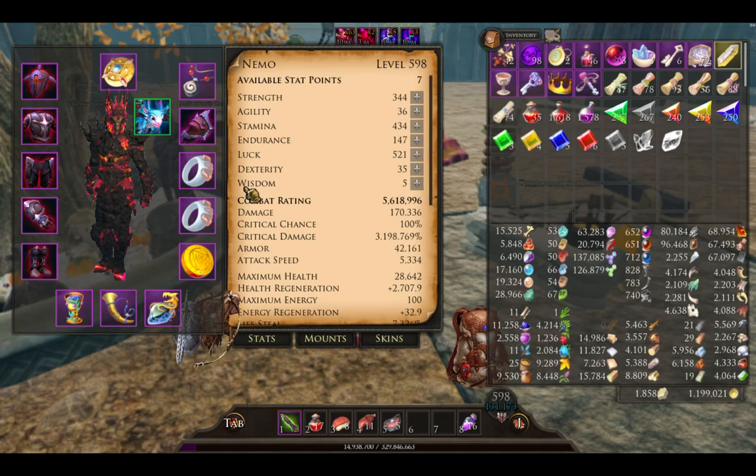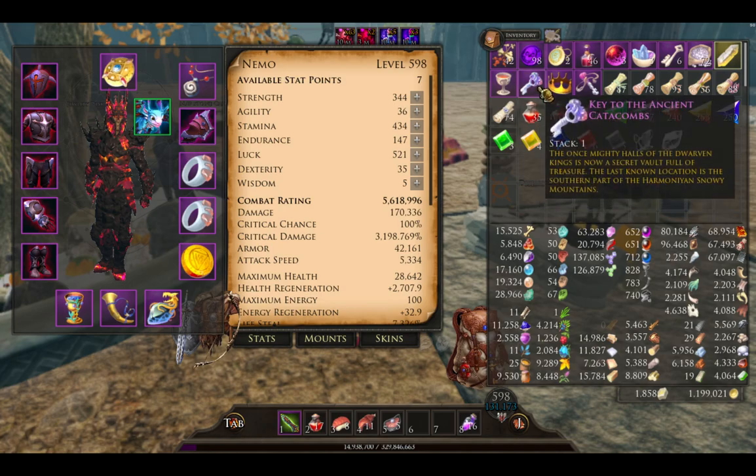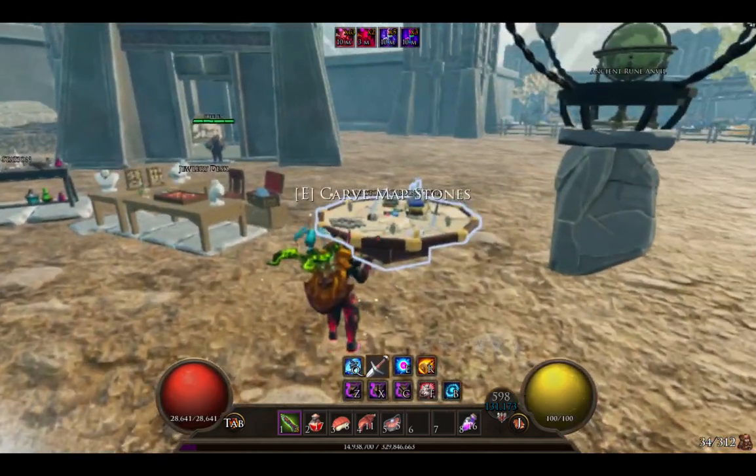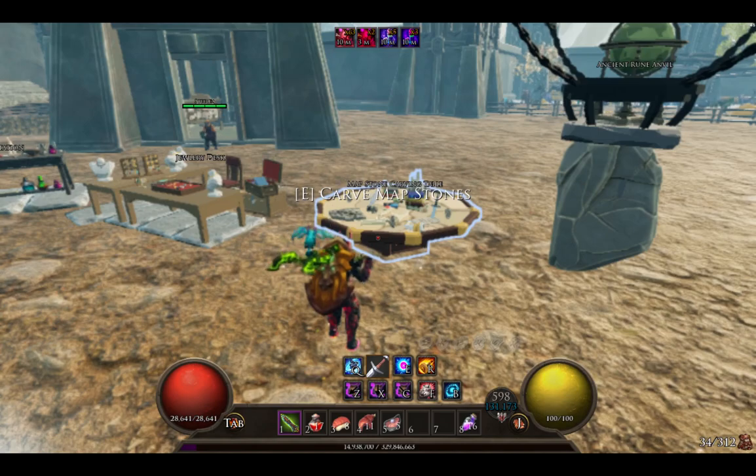For this video we're going to show you how to make a catacombs key and do the ancient catacombs. I've got one key there but I'll make another just to show you — go over to your map stones here.